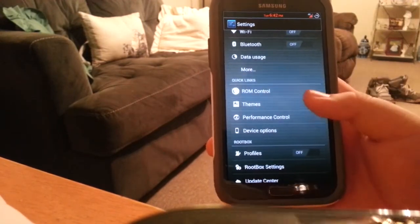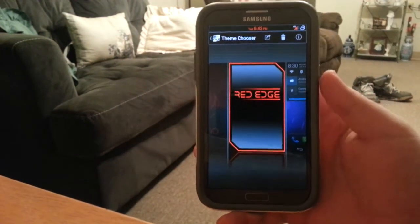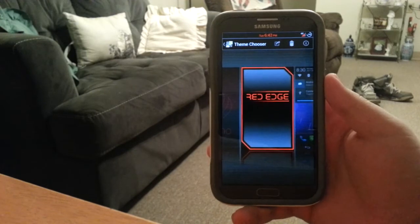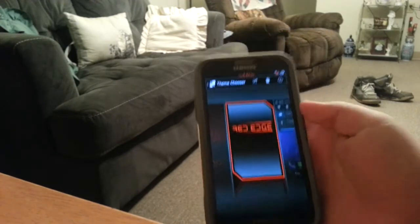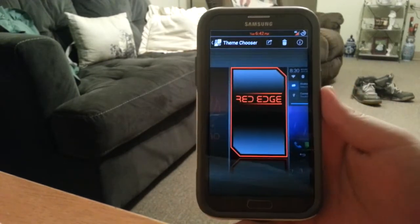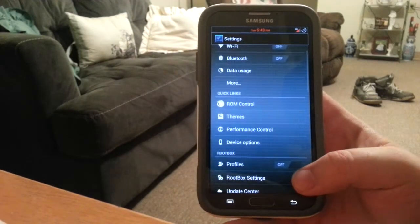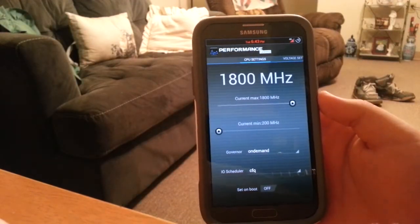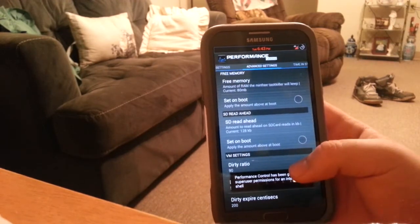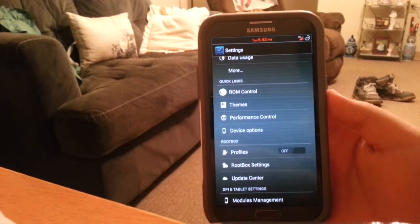Themes is your theme chooser — if you're on an AOSP ROM and don't know what this is, this is where you can apply custom themes that fully change the UI of your phone. I'm using the Red Edge theme right now — my icons, status bar, everything is themed. Under Performance Control, it's basically like Set CPU, so you can apply governors and mess with those settings.